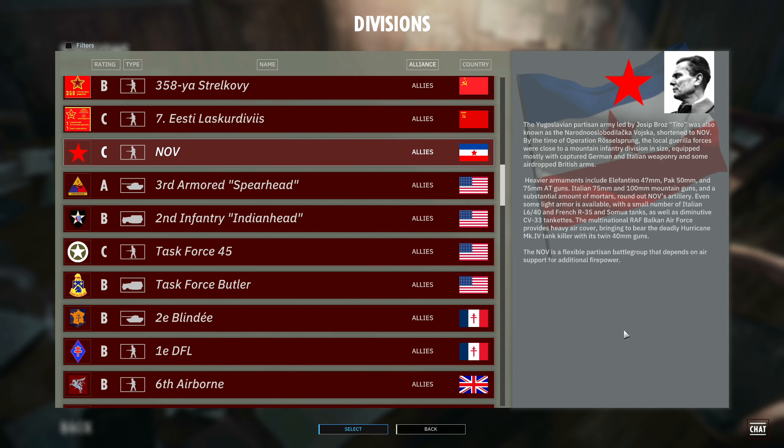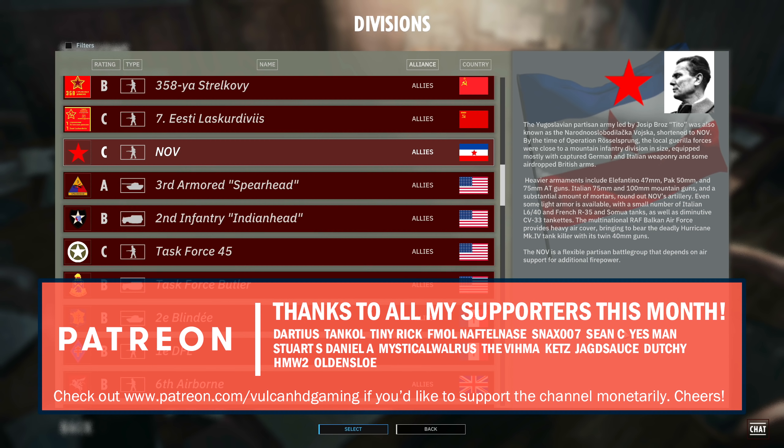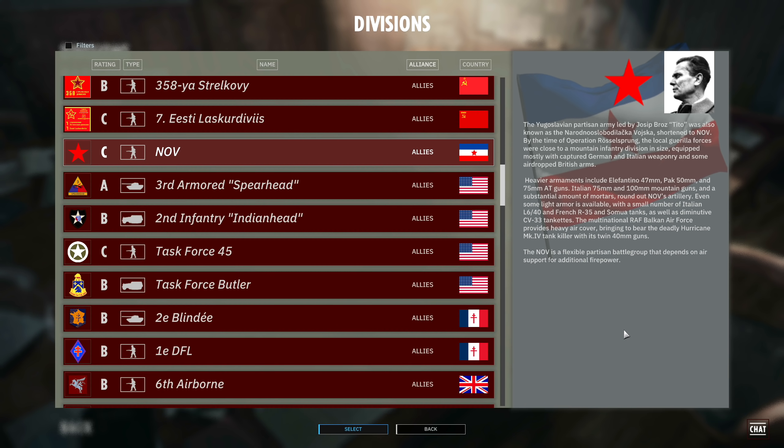Hello guys and welcome to a new Steel Division 2 video by me, Vulcan. Today I have for you a preview of the Narodnus Lobo de Lechka Wojska, otherwise known as NOV, which is a new division available in the upcoming Raid on Dravar Nemesis DLC. Yujin has given me free access to the DLC, so big thanks to them. Please remember that this is a preview build and therefore a lot of things are work in progress and subject to change.